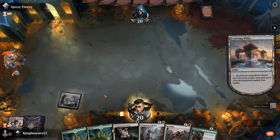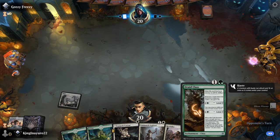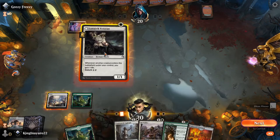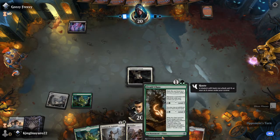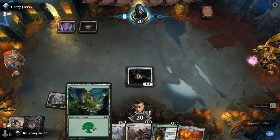Going to grab plains so that way next turn we can play something. So play the force for the turn, play that. Now we can go for combat power or we can go for life gain right now.